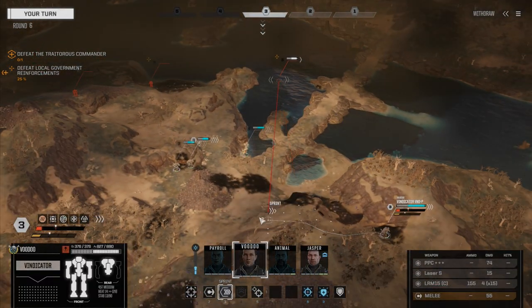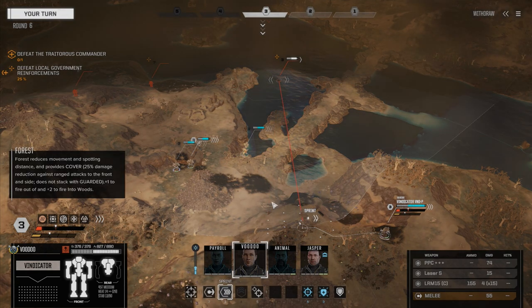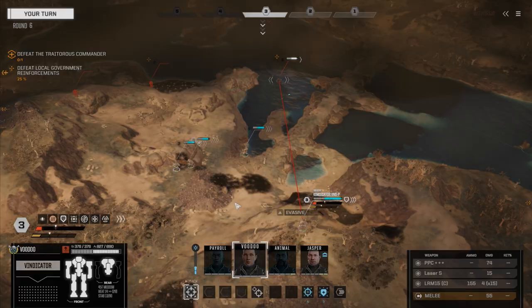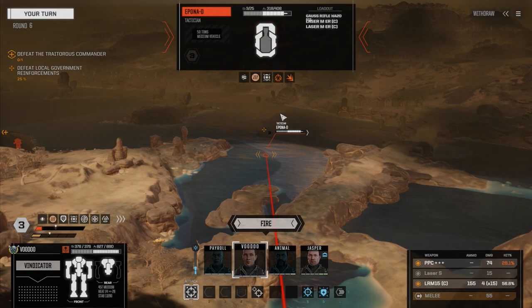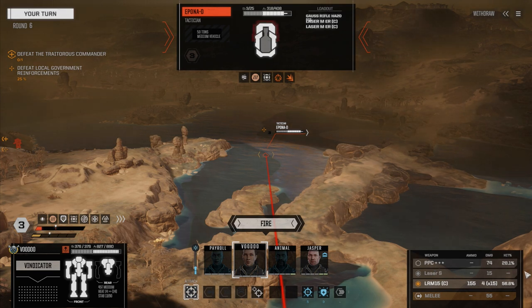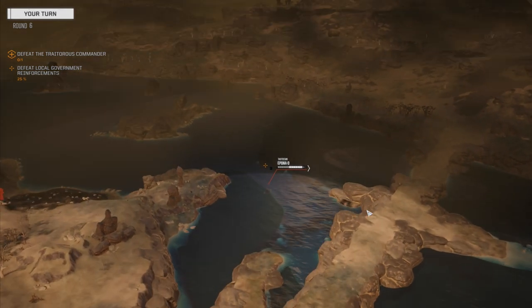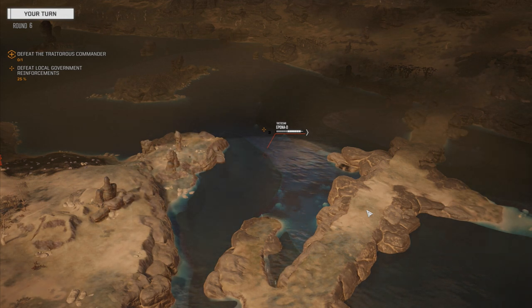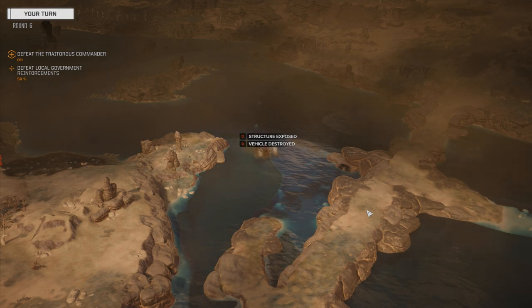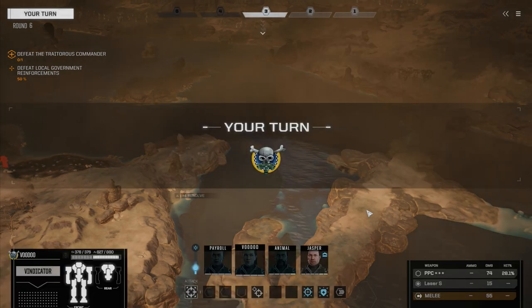Voodoo, let's sprint down here. We really need to start getting close. Actually, let's move over here into the woods, because if they can see us somehow, that'd be a little bit protected. We're going to fire just the missiles — leave the PPC off. If we get a couple of turret hits, then he's gone. There we go. Vehicle down. Now they do have another vehicle back there somewhere, I don't know where.